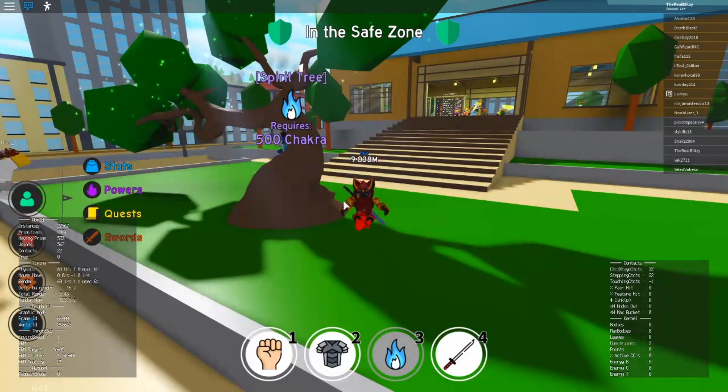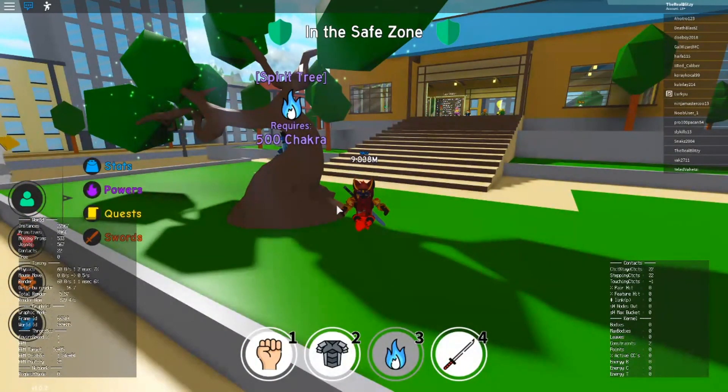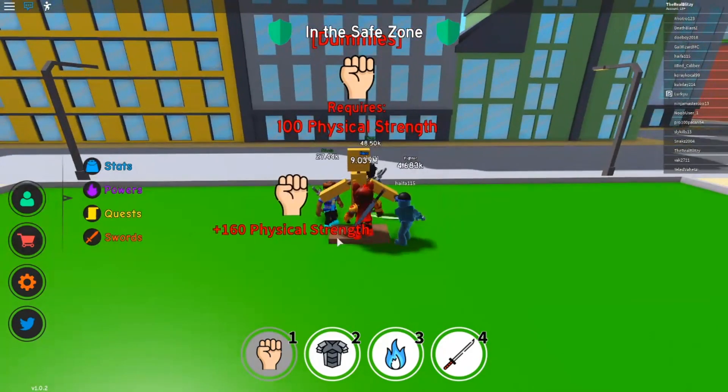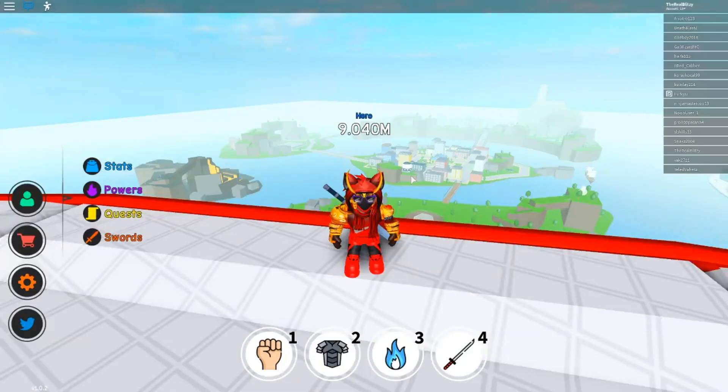For the final stat — power — it's essentially the same thing. Equip your punch button and keep the auto clicker on, and that's AFK power farming done.